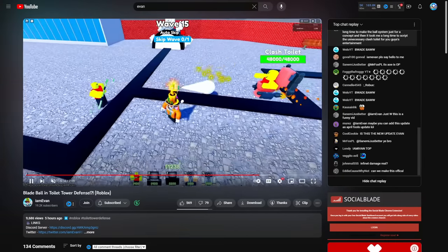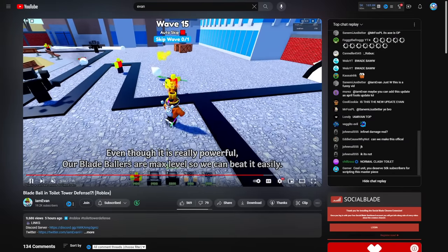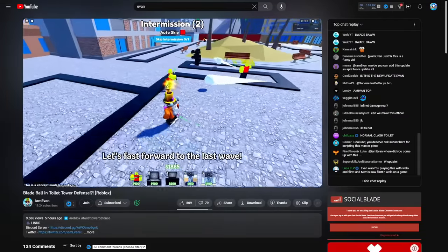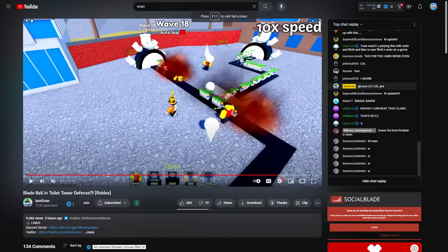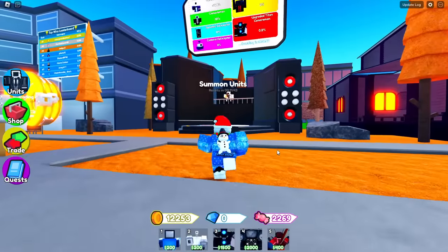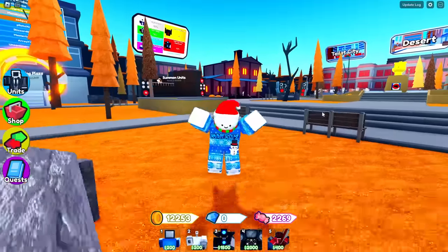The full clash toilet spawns and they fight - the Blade Baller wins, beating them in the clash war. It then just stands there attacking everything. This is a really cool concept and I'd love to see this unit in the game. A lot of people have been telling me it's already a thing, but looking at the summon shop right now, it is not in there.